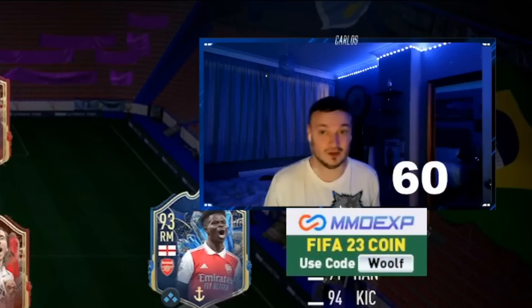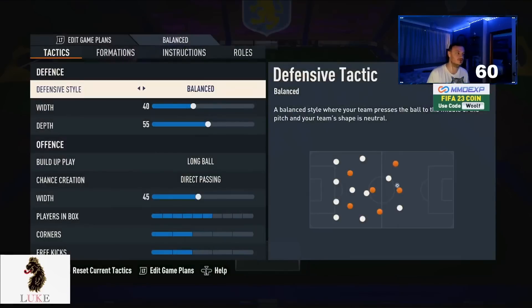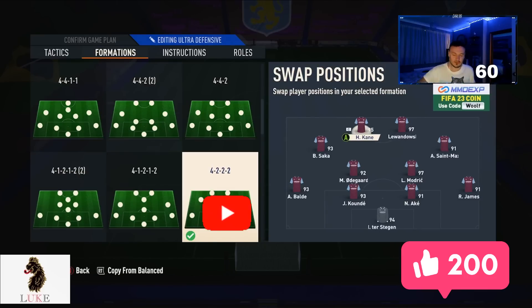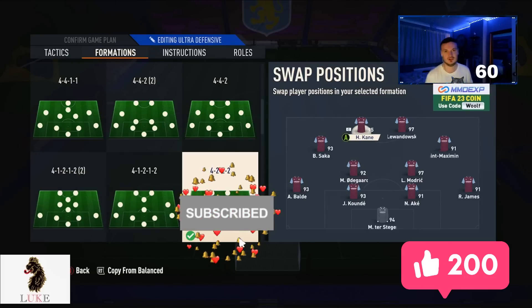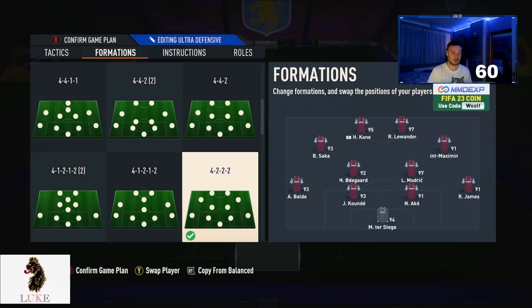The 4-3-2-2 — one of the best formations on FIFA 23, without any shadow of a doubt. Before we get into the custom tactics, drop a like on today's video, let's smash 200 likes, drop a comment, and hit that subscribe button.